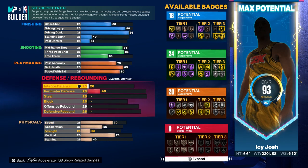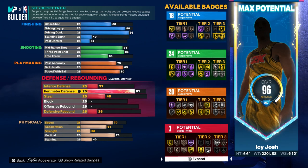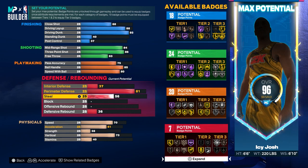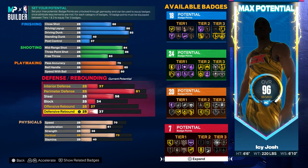For the interior defense put that up to 37. For the perimeter defense move that all the way up to 81. For the steal put that to 56. For the block put that to 34. For the offensive rebound put that to 27, and then for the defensive rebound put that at 37.